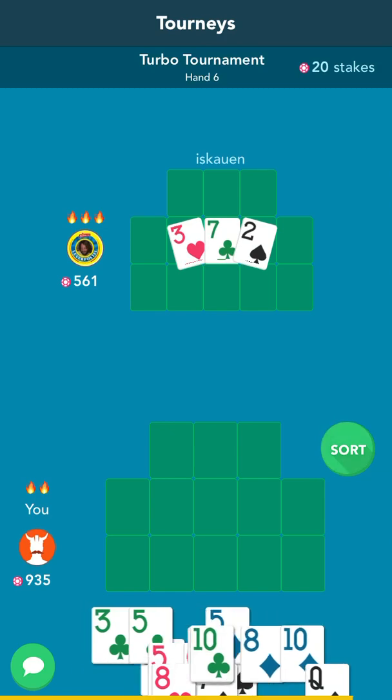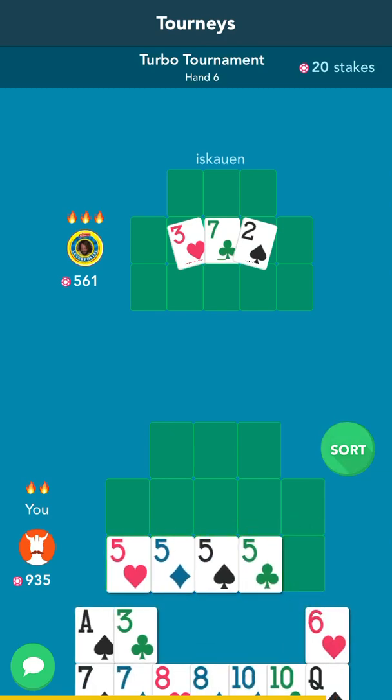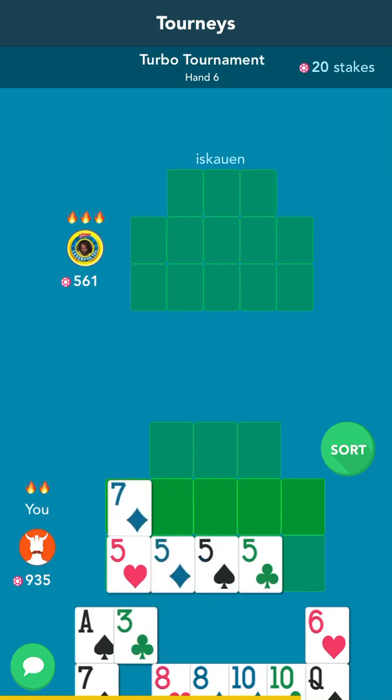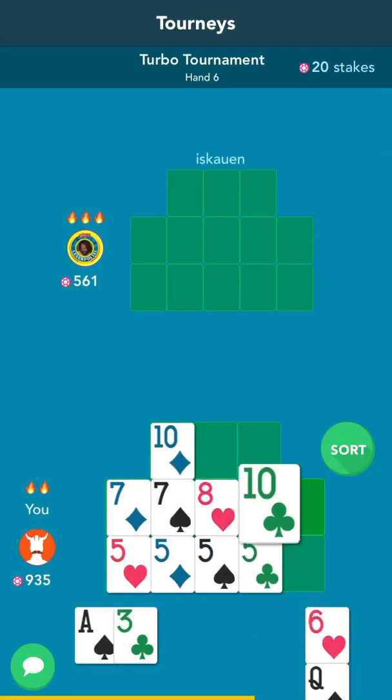No flush. We do have 4-5s, so we're definitely going to play the 4-5s. There's no straight either — that's the only play. There's the 4-5s, and then 7s and 8s in the middle.